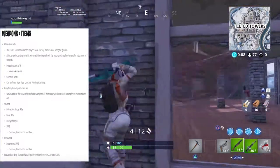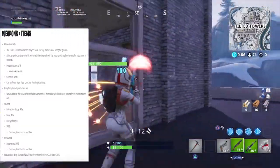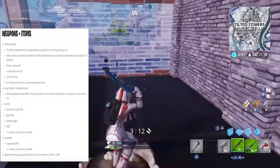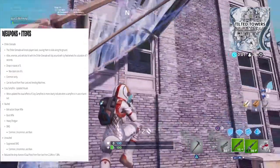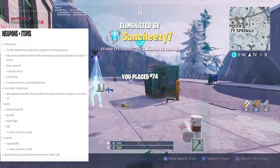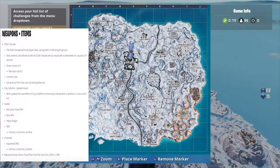With cozy campfires they updated the visuals, which isn't really a big deal. On the vaulted side, one that's actually kind of important — they vaulted the bolt-action sniper rifle, which was like the original sniper that probably everyone still uses.